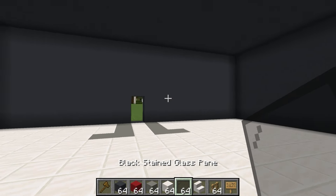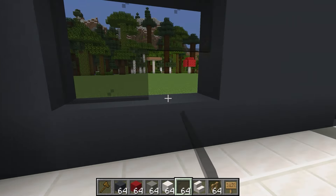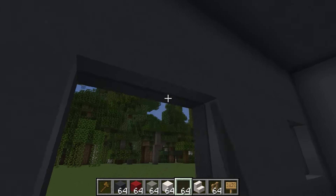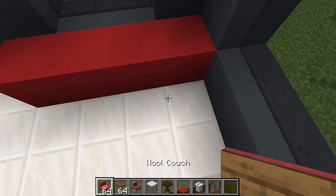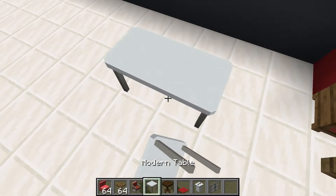I'll use a command to create my building here. This should be the right size. Something like this — here's my building. I think I'll make the floor next. I'd like to make a white floor, so I'll use blocks of quartz. I'll make the entire floor quartz, just like this. The floor is finished. I think I'll do the windows next. How about black glass panes for the windows? I'll make all of the windows like this.